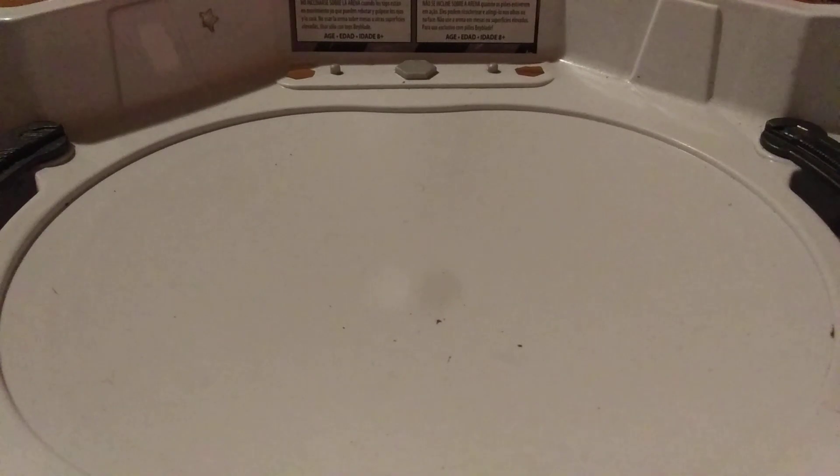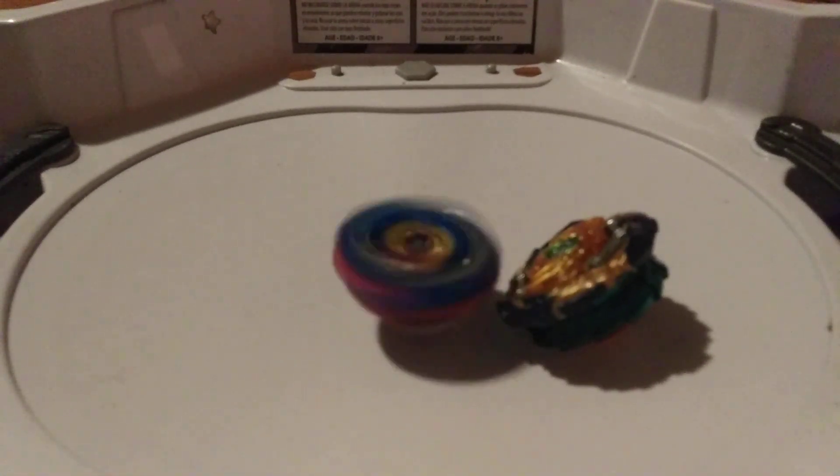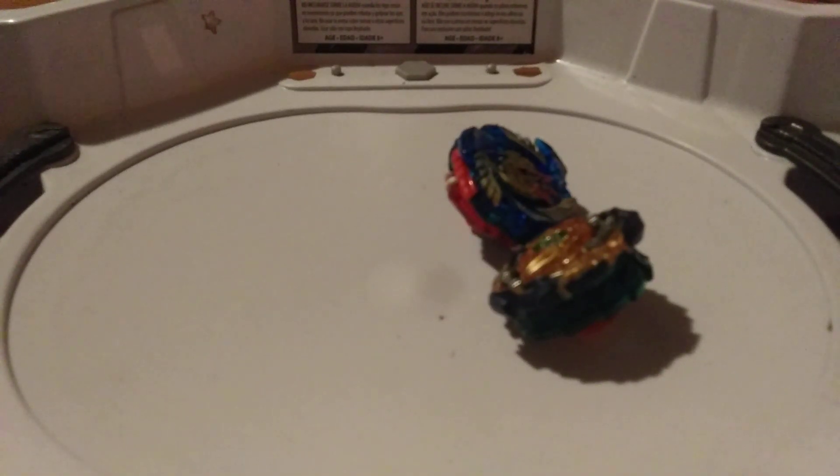Okay, I have an idea. Start with Chosy Spriggan, slow spin, then Wizard. How come Wizard can beat the other two except for Chosy Valkyrie? How is that possible?